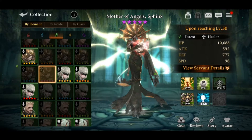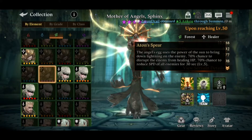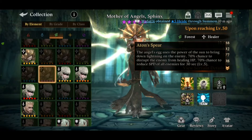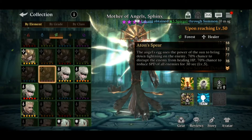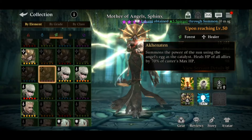Let's start with her skills. The first skill is known as the Atom Spear. It has a 70% chance to disrupt the enemy from healing HP, and a 70% chance to reduce speed of all enemies for 30 seconds. Pretty good support as well as healing.